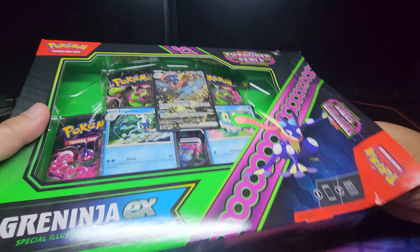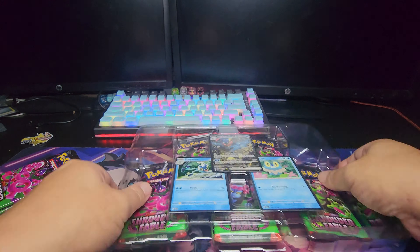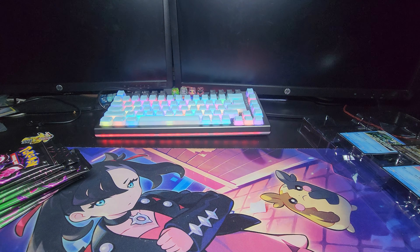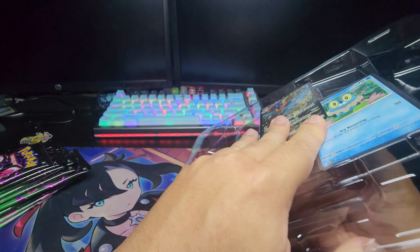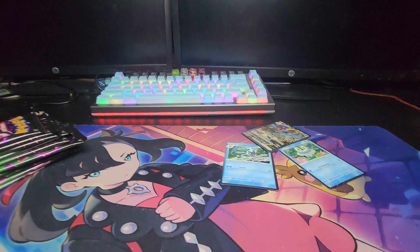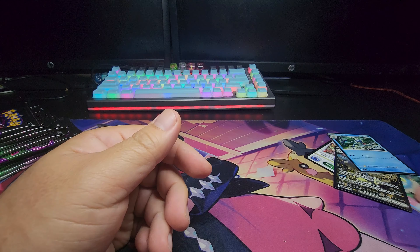Last week I opened up two Pokemon Center ETBs and they were not nice to me at all — 22 packs, 6 hits, some shiny energy. Big wow. I really like this Grand Ninja promo card that they included, so I had to buy two, and I also had to use my $5 coupon at GameStop.